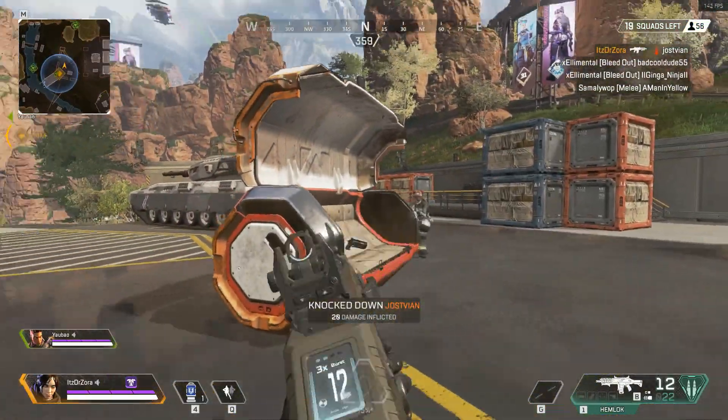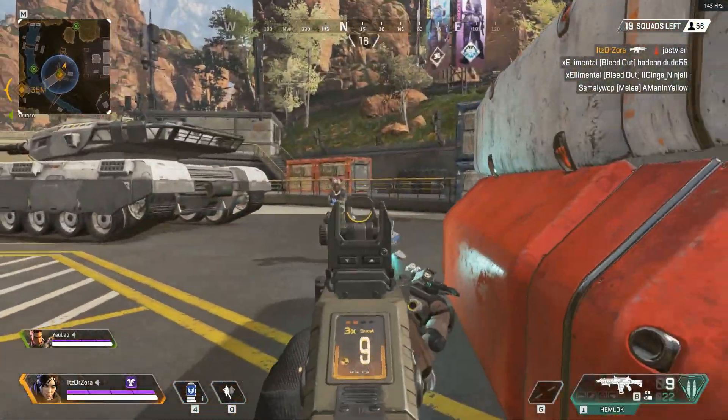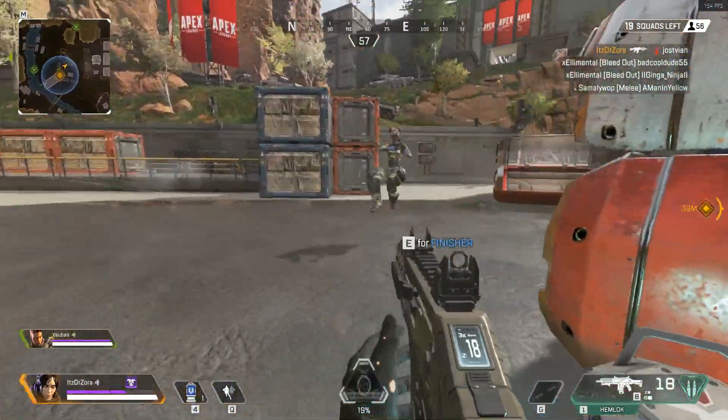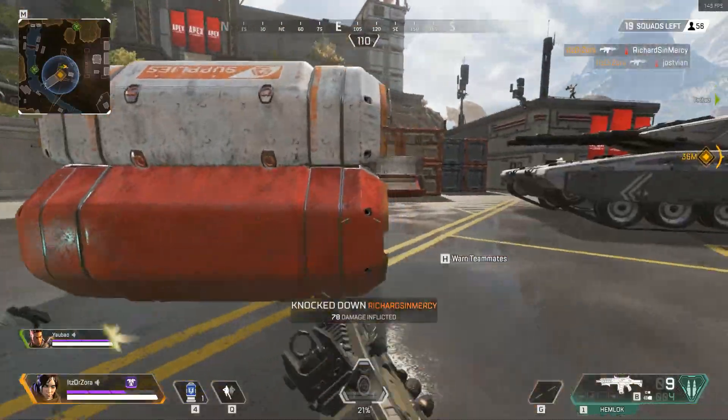Number 2: Perform actual aim training. In Apex Legends, you don't get a lot of time actually practicing your aim since you have to loot, run around the map looking for enemies, or just change your position mid-fight.